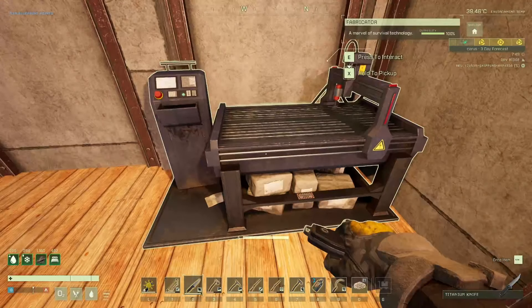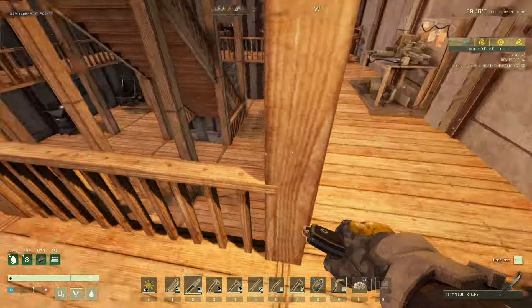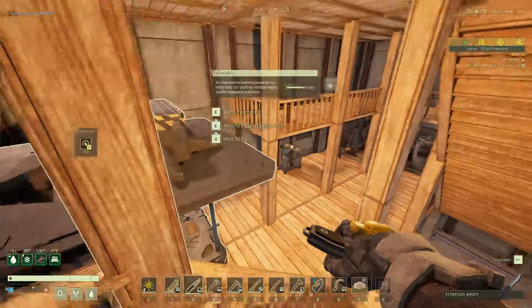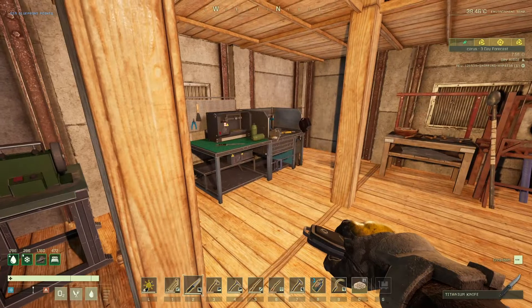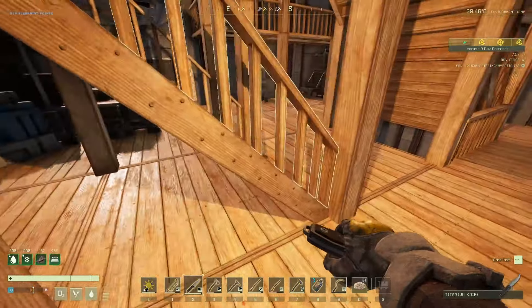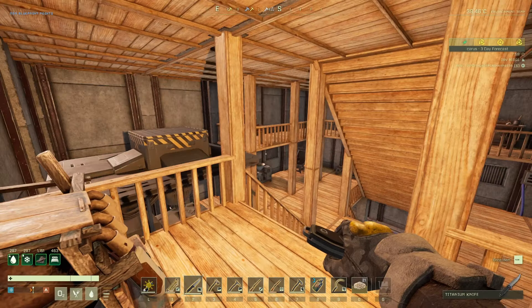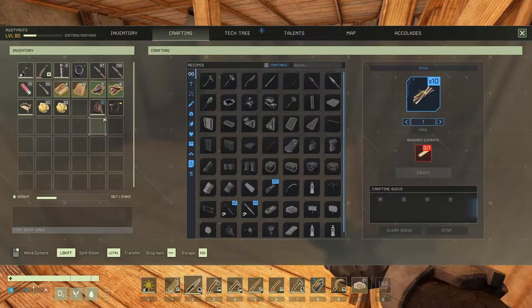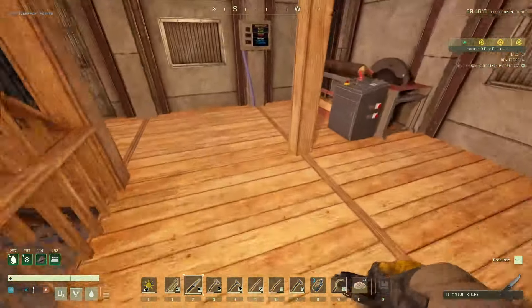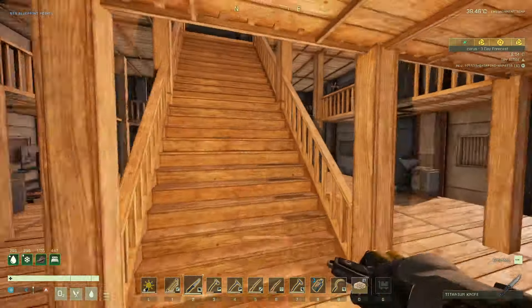I'm actually getting ready to get all the stuff ready for going to the arctic. I know we're not finished here yet but I just wanted to get ahead. As you can see we've got a load of electrical parts here - for the material processor, for the foundry, for the electric furnace. We've already got the fabricator, which is kind of all we need. All the kitchen stuff we'll sort out when we get there. Let me just check what we've got and drop that off first.